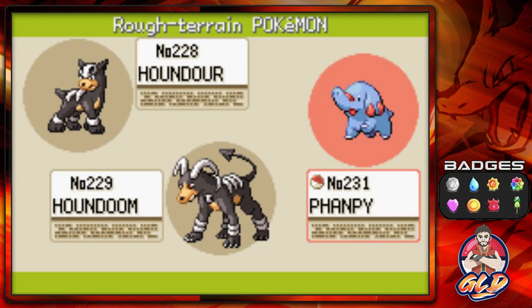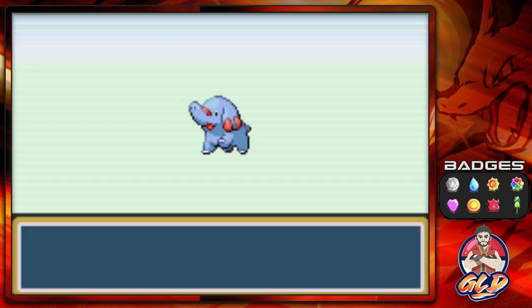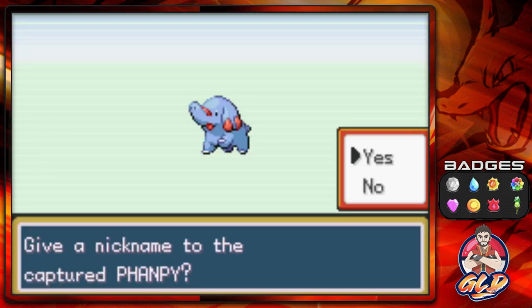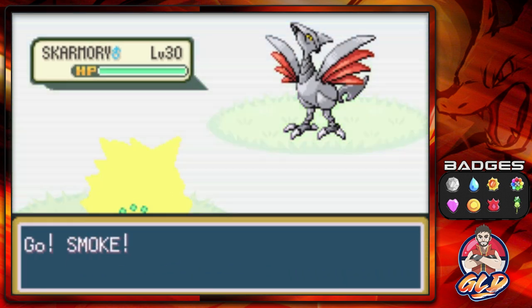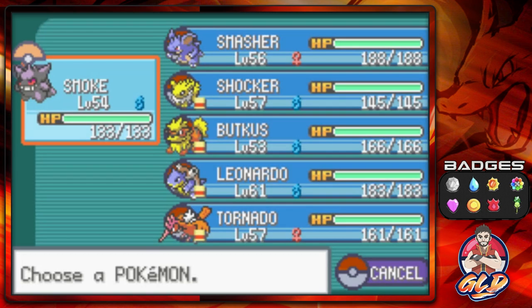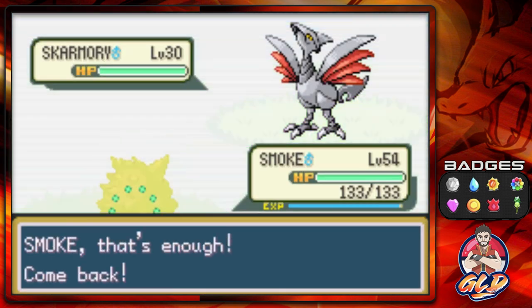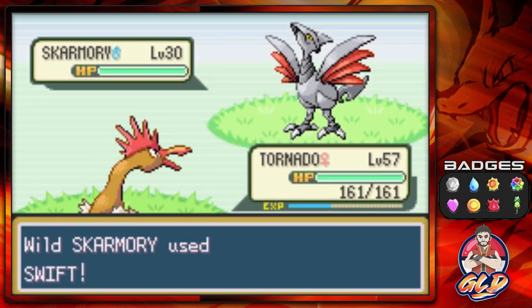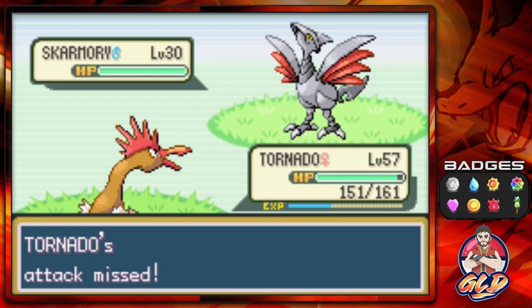He's captured! Phanpy — the Long Nose Pokemon. 'As a sign of affection it bumps with its snout, however it is so strong it may send you flying.' Continuing on — I need to find the particular Pokemon I'm talking about. And there it is — we've found Skarmory! As many of you already know, I captured Skarmory in my very first Pokemon Emerald walkthrough and called it Sky Blade.